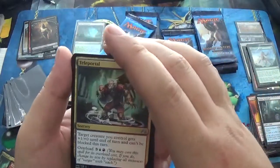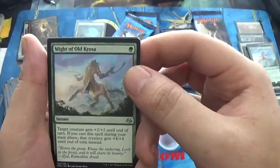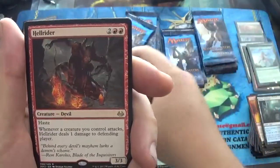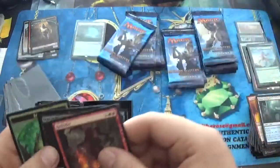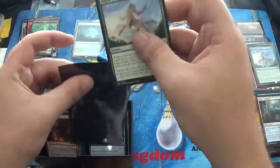We have a Teleportal, another Mite of Old Krosa, an Opportunity, and our rare is a Hell Rider, with a Foil Ogre Jailbreaker. Could have been better.